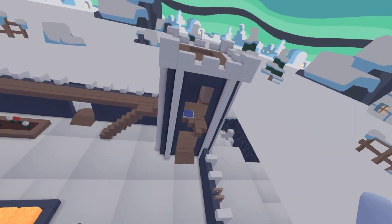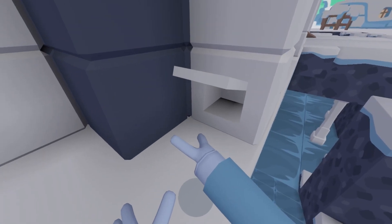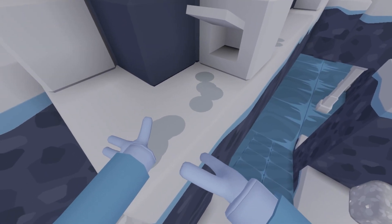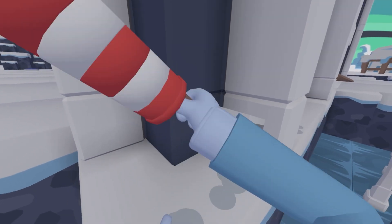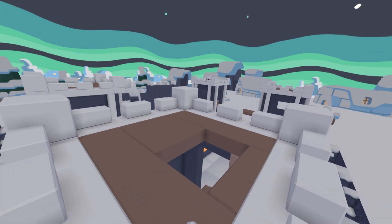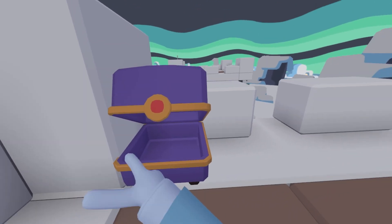I'm gonna be showing you where all of the tokens are. The first one right here should be a button right there. Let me get out my pockets. There's one over here — right there.